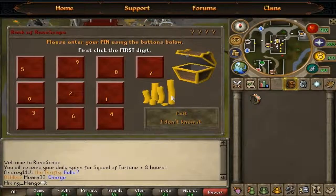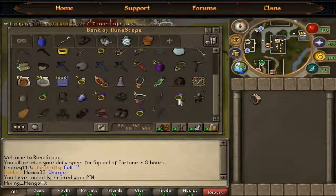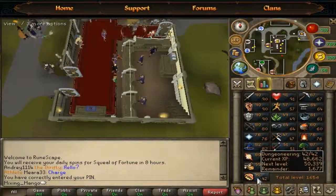As you can see I've got my ring of — oh wait, bank pin. One minute. Alright, we're back. Just had to do the bank pin there, but as you can see I have my ring of kinship, so I was doing a bit of dungeoneering. I just got level 42 dungeoneering today, which I know is not even that good, but I thought I'd just mention it anyway.